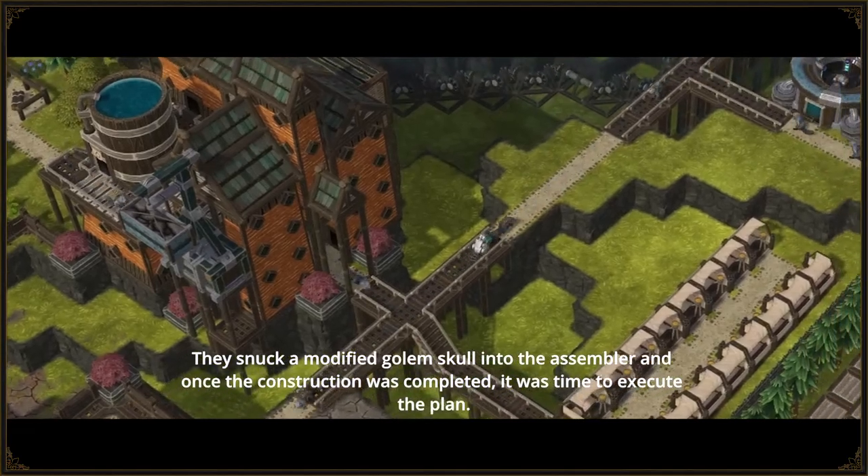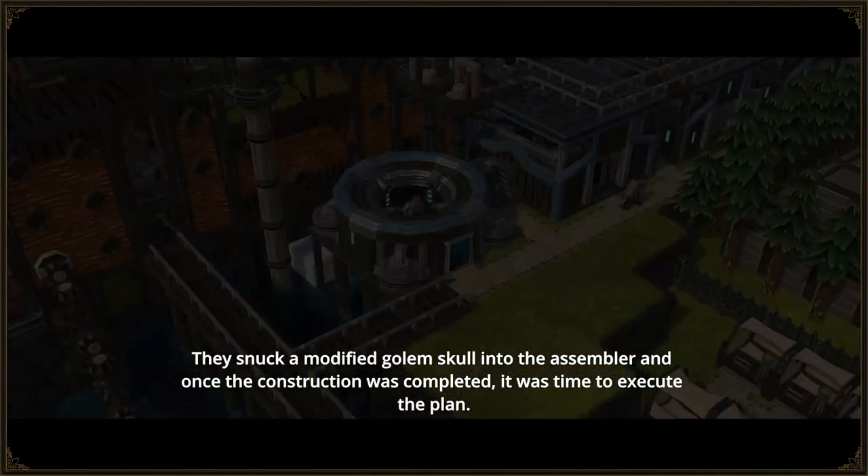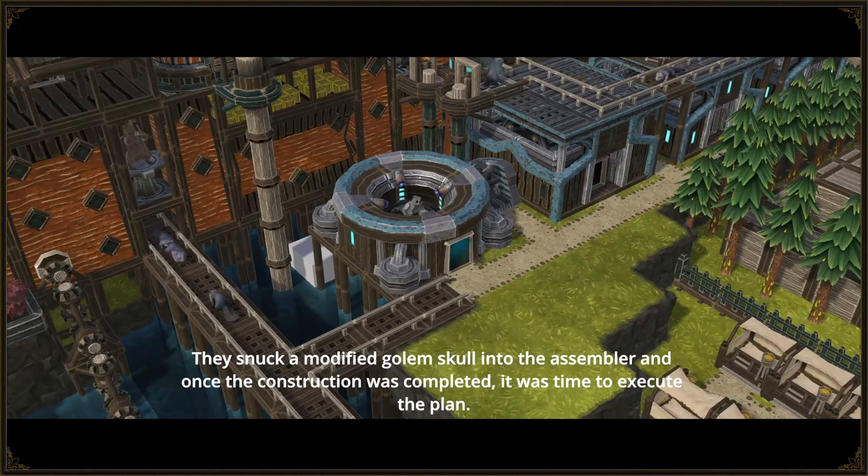They snuck a modified golem skull into the assembler, and once the construction was completed, it was time to execute the plan.